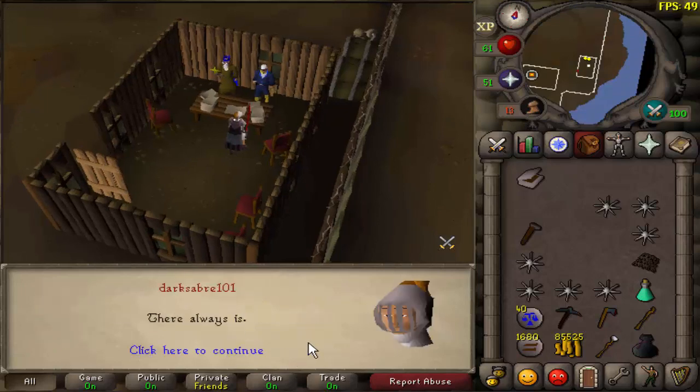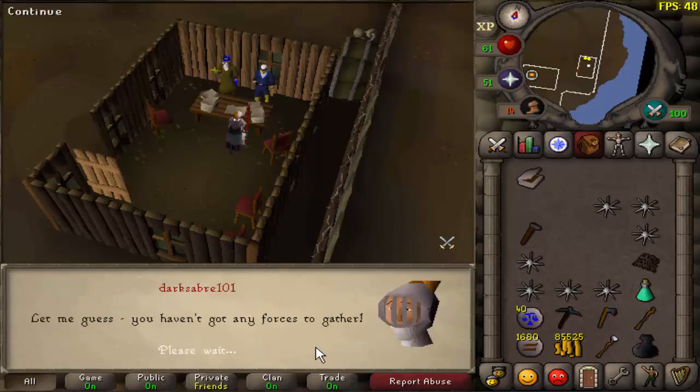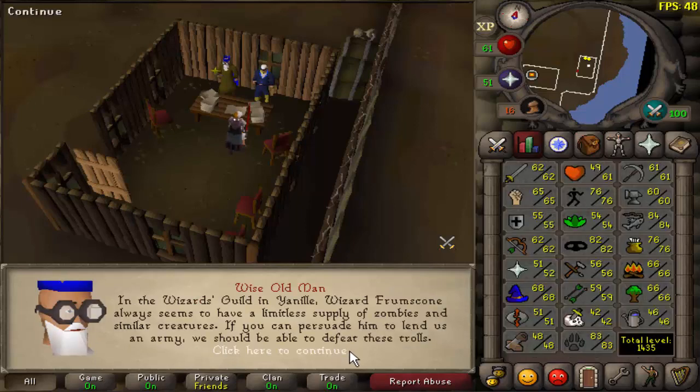Now we need an army. To the wizard's guild. First time I've ever done this quest actually having the magic level for it in advance, which is kind of funny.